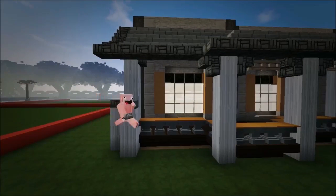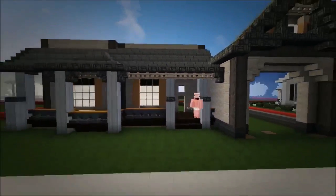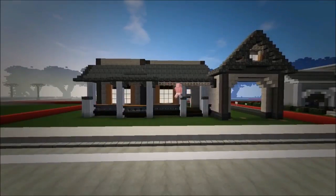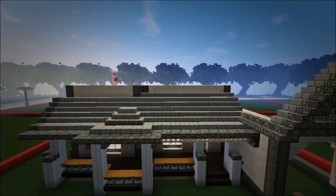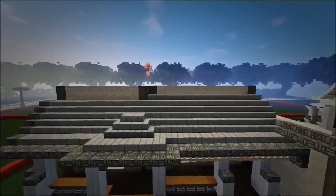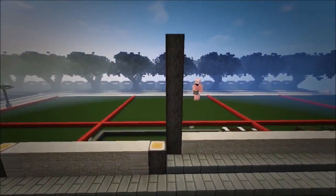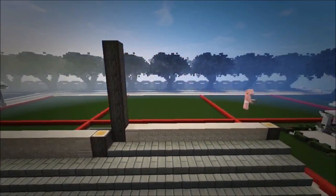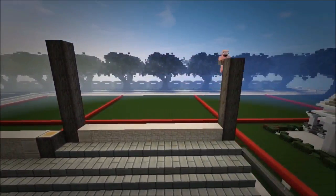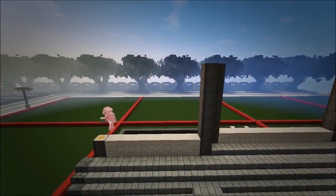I apologize for messing this part up in the first part, I'm sorry. Let's work on the second floor right now. Grab these acacia wood logs and take them up — six blocks. Take them up by six: one, two, three, four, five, six. Do these ones too, and this one too.